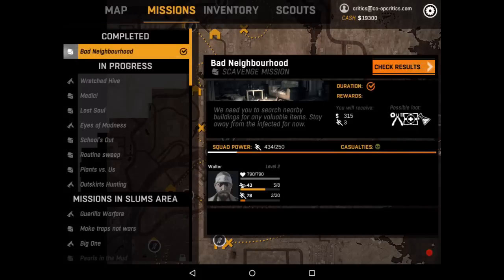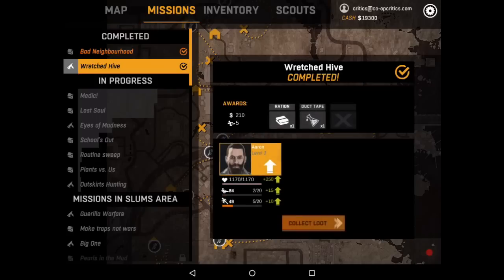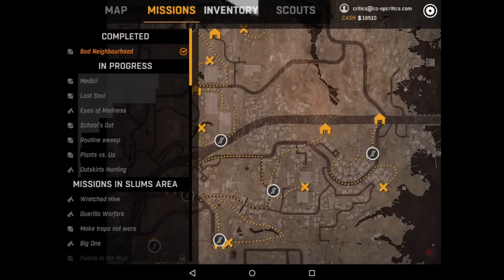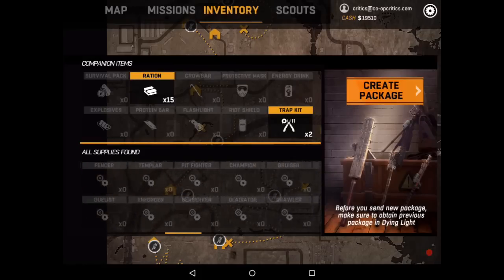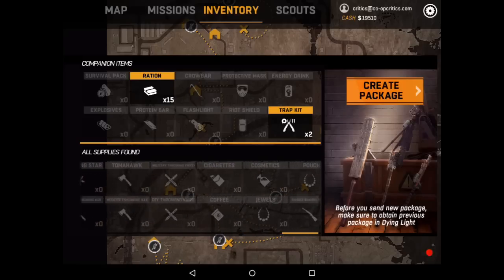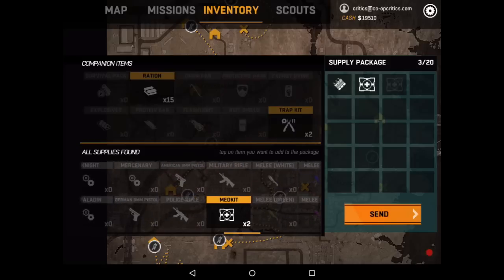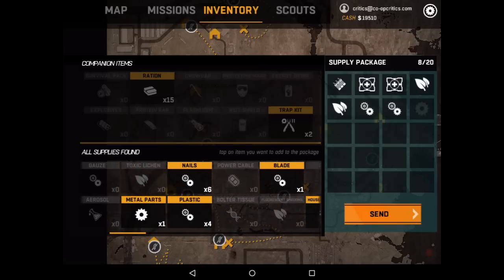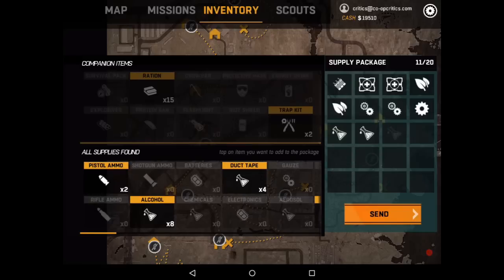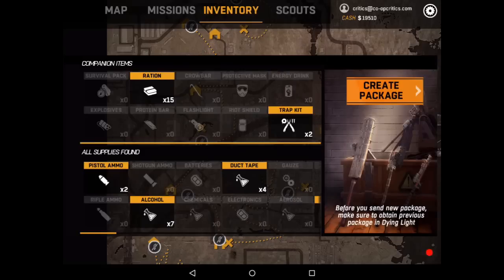This is a free app you can download. You hook it up to your account on Xbox, PC, or PS4, and then you can send things to your in-game character. You can create a care package — scrolling through the different materials collected on your scouting missions, you choose what to send, with about 20 slots available. Each item takes a slot, you fill up the crate and send it along. That package ends up at the Quartermaster in Dying Light, who already gives you free items every day — your scouts' package adds additional free items. Just remember to pick up a package from the Quartermaster before sending another one, so you don't lose any items.